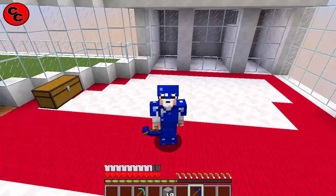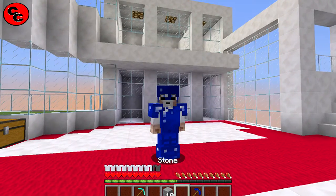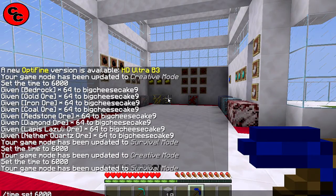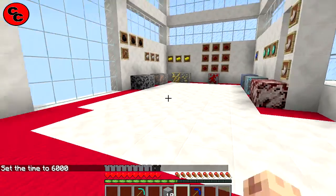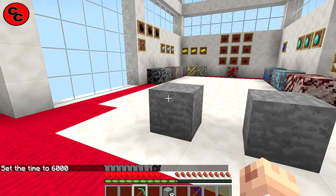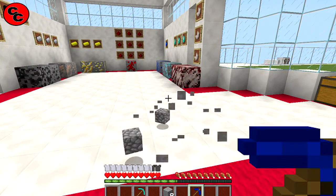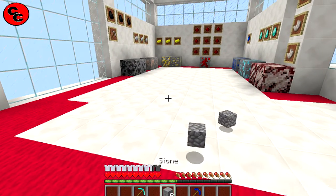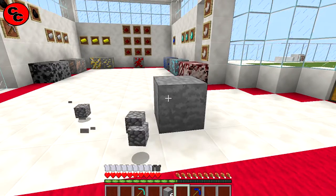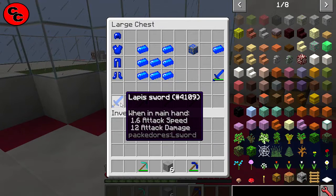As you can see, you hold the pickaxe in a different way compared to your normal pickaxe. Let's do a mining speed test. Nine out of ten times you're mining stone with your diamond pickaxe — like so. And your lapis pickaxe: it might be a tad slower, but after a few tests I think it's about exactly the same speed to be honest.